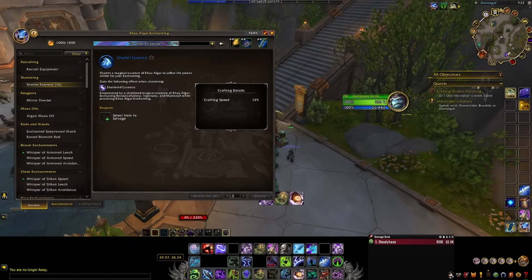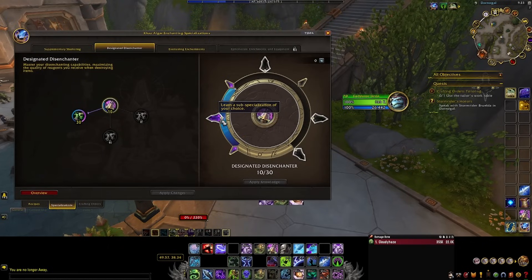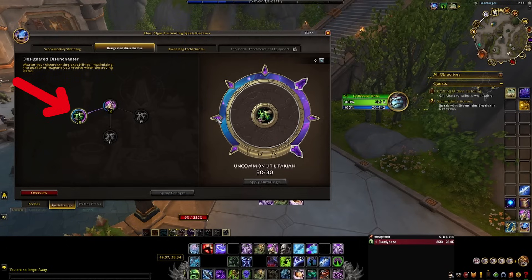There are a few things you need to do to make sure you're getting the most out of this method. You need to have enchanting, obviously, and you need to have your specialization set up properly or this method won't be viable. Put at least 5 points into Designated Enchanter — 10 if you can — then put 30 points into Uncommon Utilitarian. This will allow you to get the maximum amount of storm dust when you disenchant greens, and they have to be War Within greens.